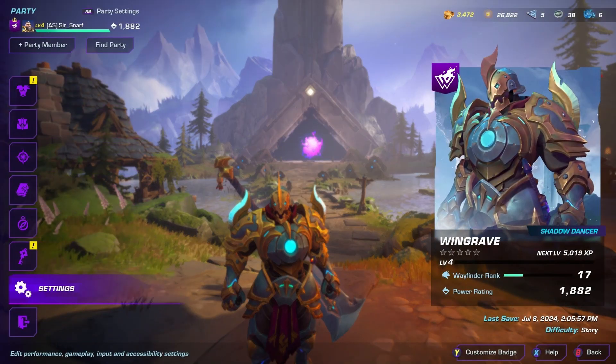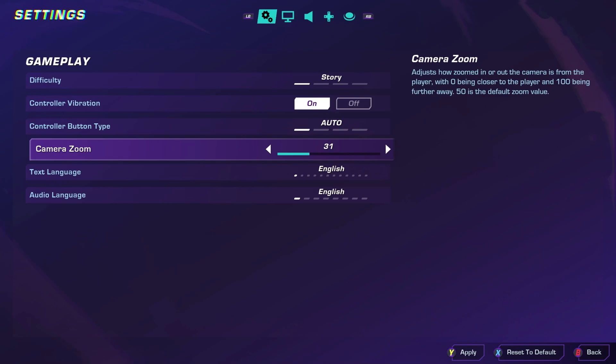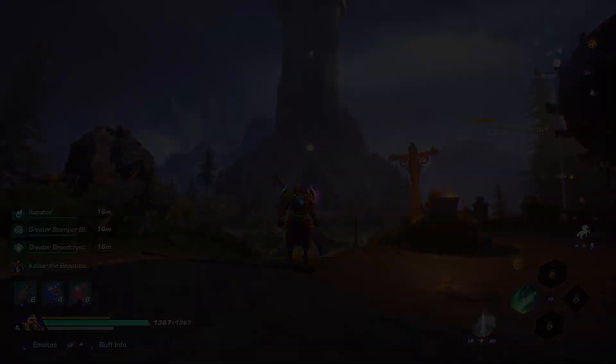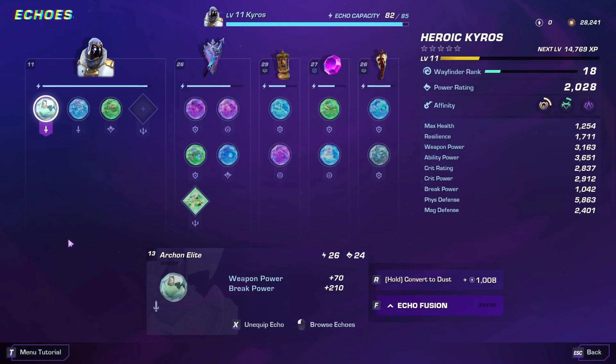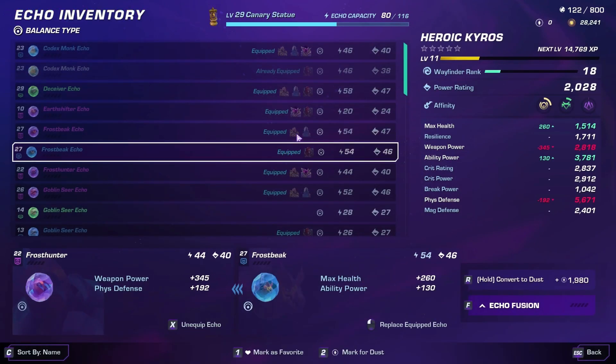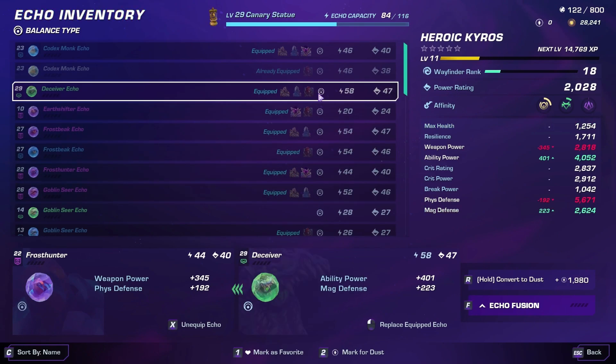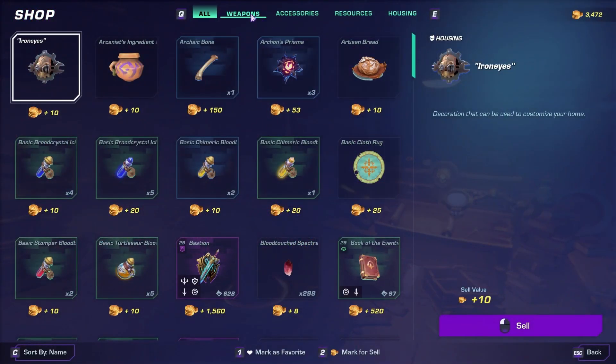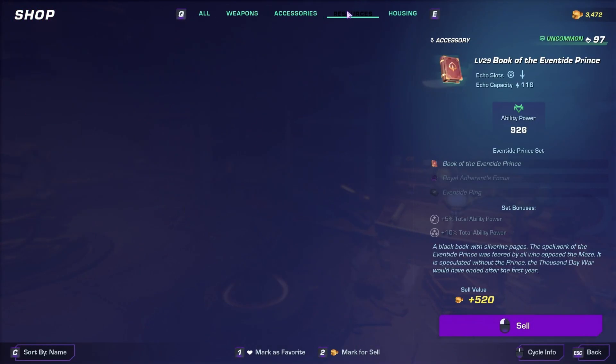Another thing we see in the videos is updated equip indicators on echoes. You can see what character an echo is on, and when you click on the echo it'll go directly to the spot that echo has taken place and highlight it for you so you can see where it's at.